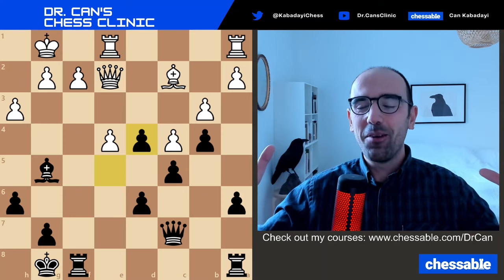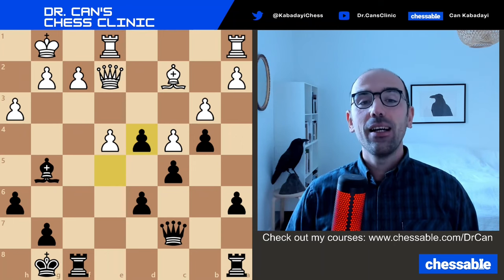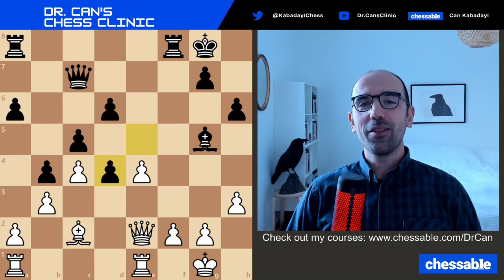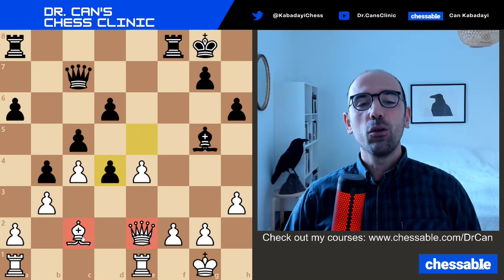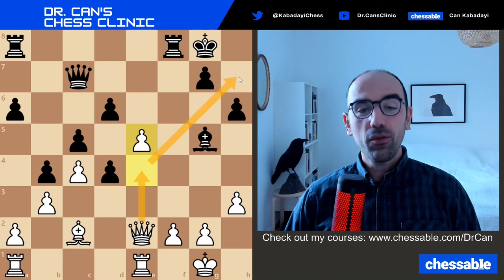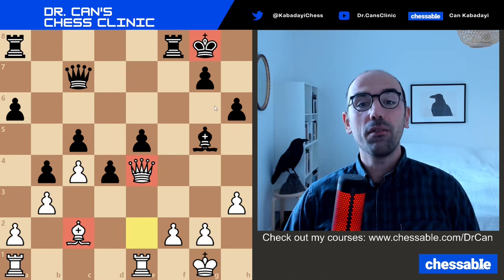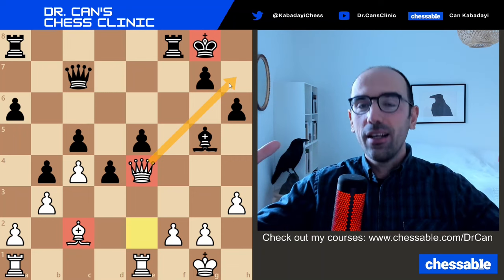Now we are coming to an interesting moment — what is potentially wrong with e×d4 for Black? I'll rotate the board and ask you to find the best move for White. Congratulations if you looked at your queen, looked at your bishop, and played e5. It's a beautiful activating move — you form the battery on that long diagonal and the Black king is not safe at all. It's a beautiful pawn sacrifice; you activated your pieces, gained coordination and quality.